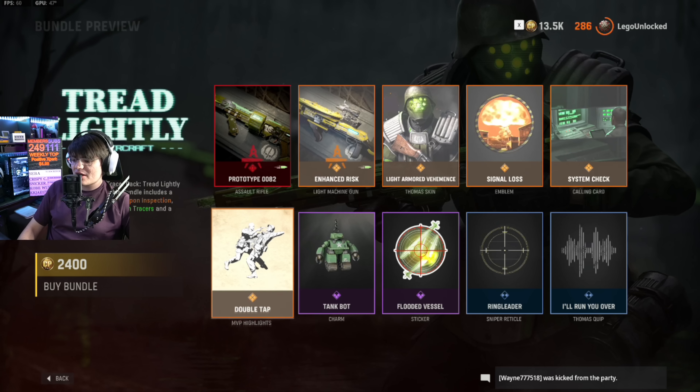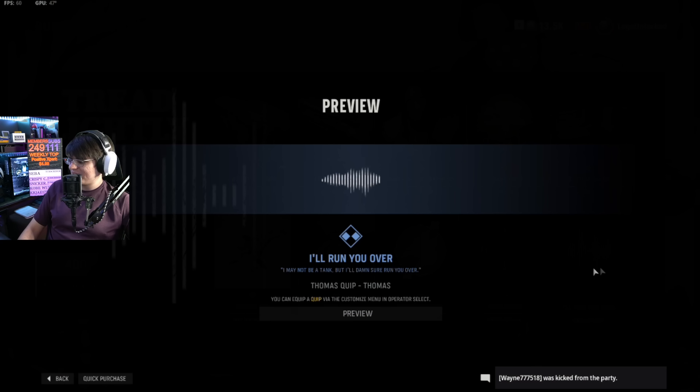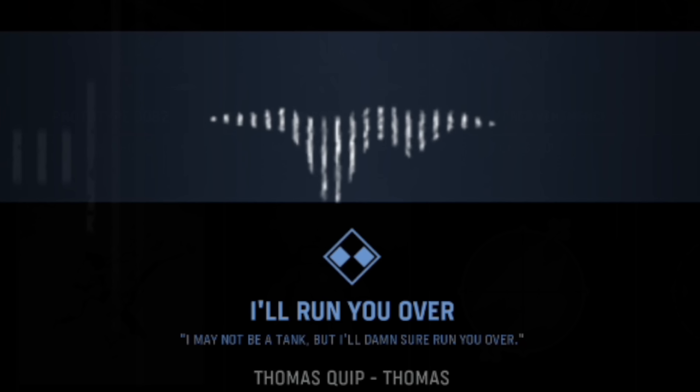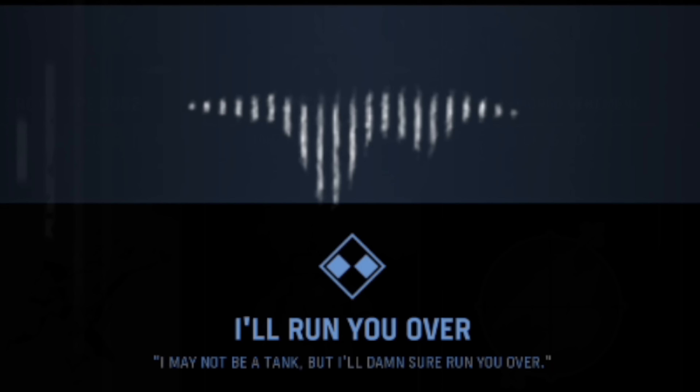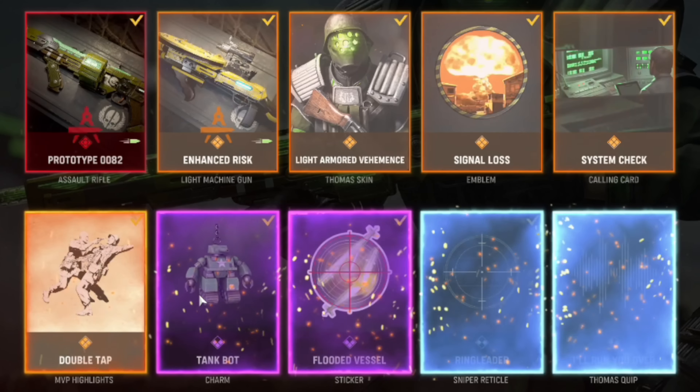Very simplistic, nothing to write home about. Then we've got the Tank Bot charm, which is kind of cute. We've got the Flooded Vessel sticker, the Ringleader sniper scope, and then the 'I'll Run You Over' Thomas quip — 'I may not be a tank but I'll damn sure run you over.' And with that, let's go ahead and buy this bundle.